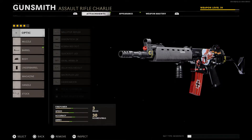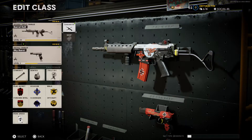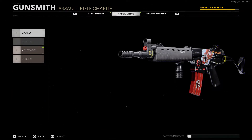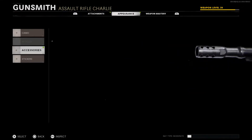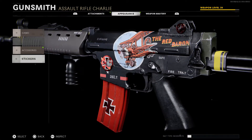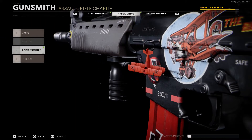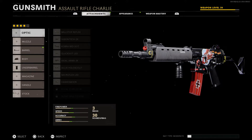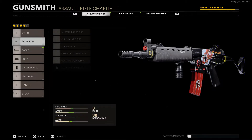Welcome into the lobby. We're taking a look at the Barrel Roll blueprint for the Krig, and this is what it looks like in game with the weapon charm as well as the sticker on it. You can see the sticker and the weapon charm there. We're going to go through the attachments first and then talk about the aesthetic, the practicality, and the worth.